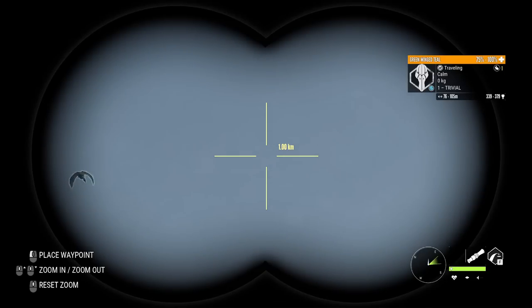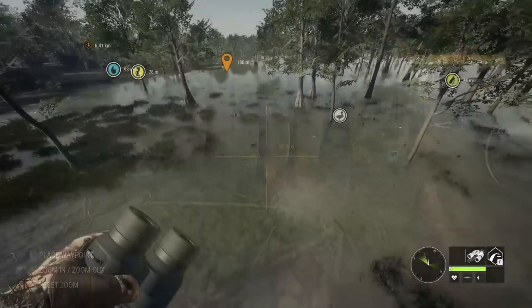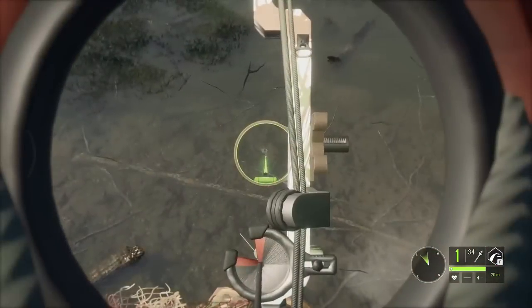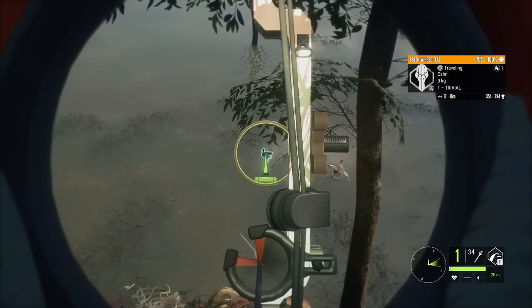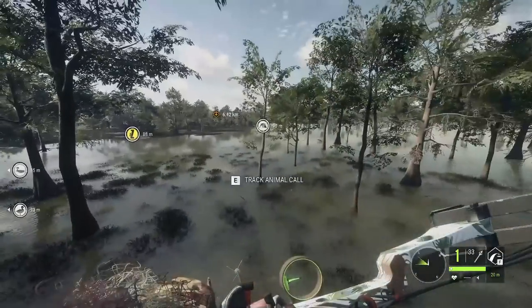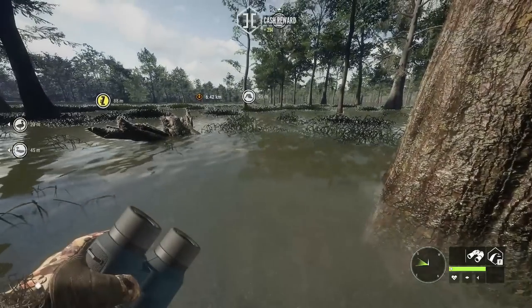We have some green-winged teal coming in — I have dropped some decoys. I swear I saw a level three in here somewhere; re-finding it is going to be ridiculous. For right now, let's just try and get one down with the bow — that's going to be tough in itself. Land! Okay, we're going for it — oh my gosh, I missed. I suck at this game. I'm going to cry. I'm going for it — did I get it? I get it! Yes! That's amazing — we got one. 14.22 meters with the 300 grain CB70. We do have a green-winged teal down with the bow. That was definitely not easy, but we persevered.